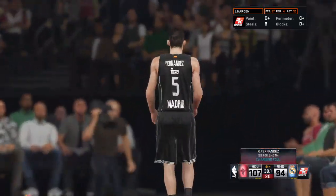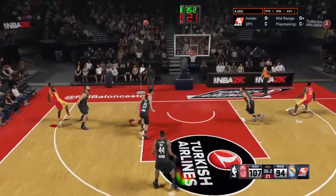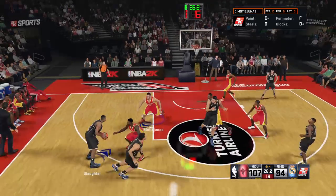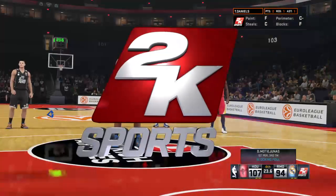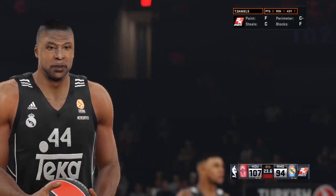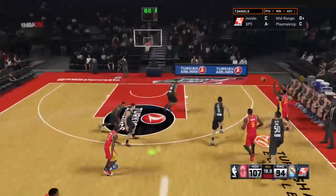The whistle blows on Rudy Fernandez — that's his first foul. Great defense — he anticipated the play and got there first. It's a completely new group for Madrid. Houston with a big group substitution: Monte Yunus in for Howard, G in for Trevor Ariza, Daniels in for James Harden, and Isaiah Cannon in for Patrick Everly. That's his first — that one is off. Third team foul. Rockets foul — Monte Yunus comes up empty, missing both. On offense, the Rockets are on a 19-7 run.